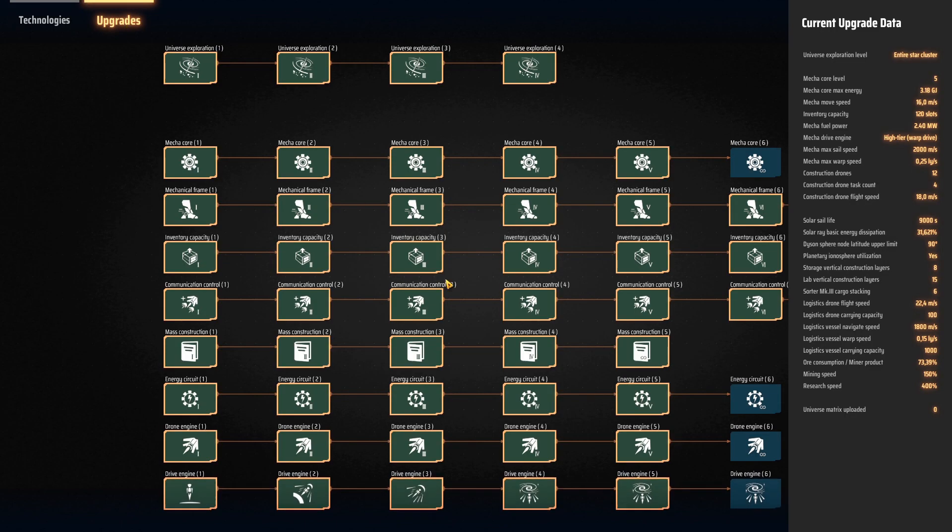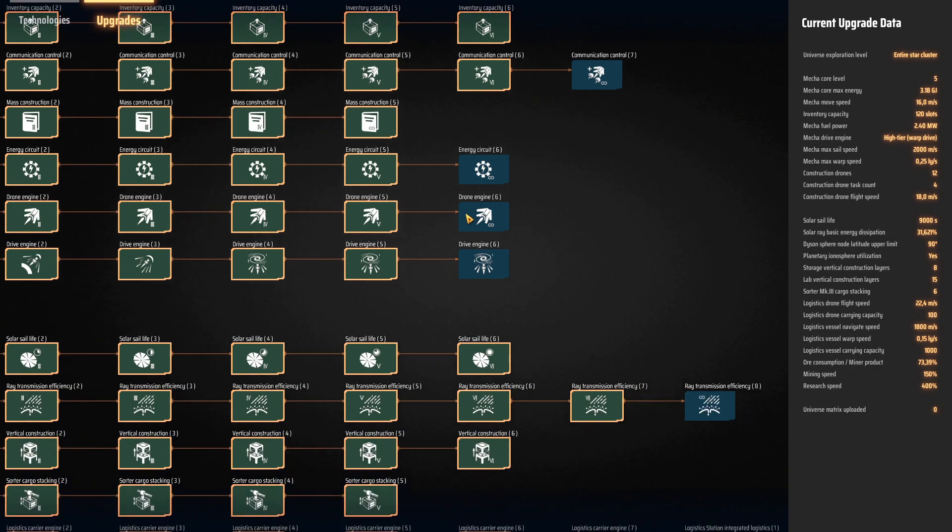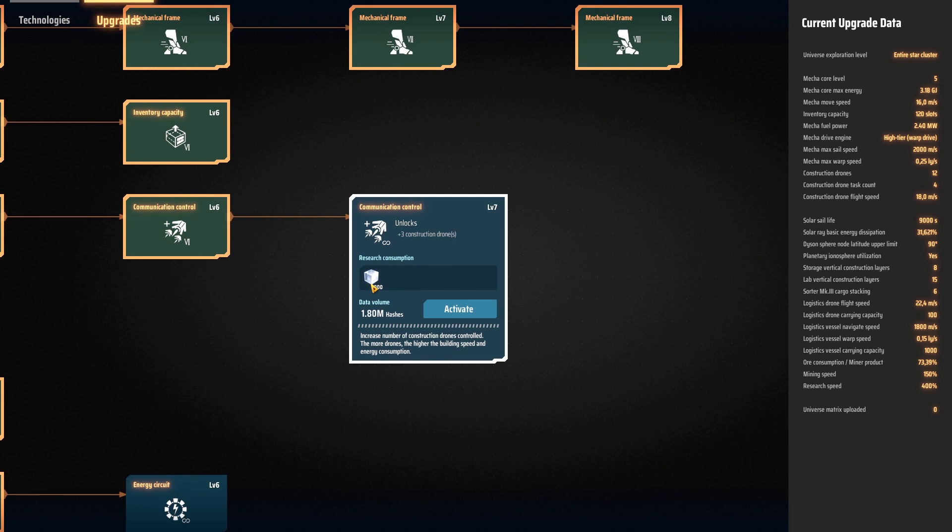But if you want to go really end game, then you can start researching all these nice little things with white resources. They're infinite resources, so you can do this over and over and over again. Get as many drones as you want, basically.